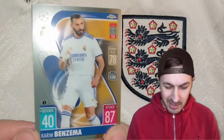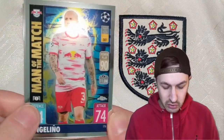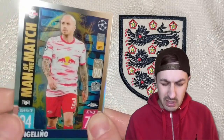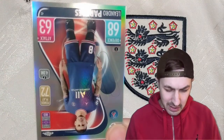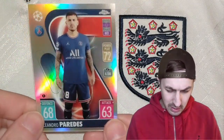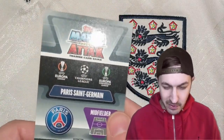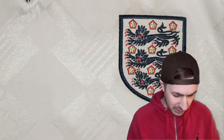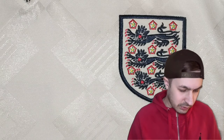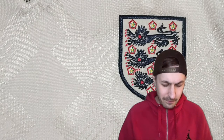Next up we've got Karim Benzema, the main man at Real Madrid. We've got the man of the match card, it's Angelino. Is he on loan from Man City, or has he left? Virgil van Dijk. And in the back — is that a refractor? It doesn't look like it... Leandro Paredes. It is a refractor! So one refractor, two parallels — not bad for the first four packs. But we're autograph hunting, that is what we want to see.